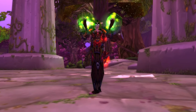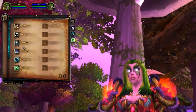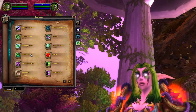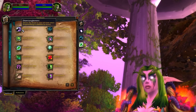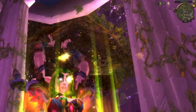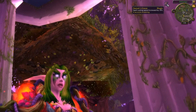And finally we have Restoration, a spec I played back at the start of Cata and had so much fun with. When you pick this talent tree, you get Swiftmend — which works pretty much the same as always, consuming a heal over time effect to heal a target. It can be Glyphed to not do this. You get Meditation for mana regen, Gift of Nature for more heals, and Disentanglement allows Resto Druids to shift out of roots and slows — only Resto Druids can do this whenever they want now. Your mastery is Harmony, which makes your direct heals gain a bonus, and when you cast a direct heal, your heal over time effects are also improved for 10 seconds. You'll want this buff up at all times, but it's very easy through regular gameplay.